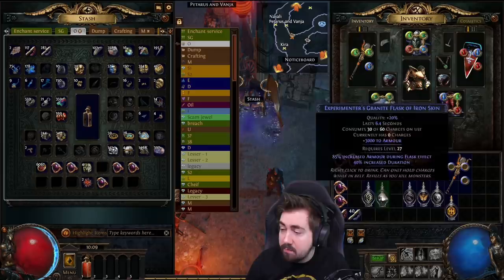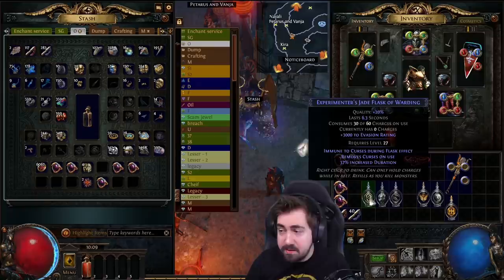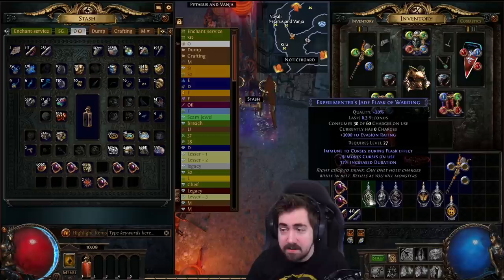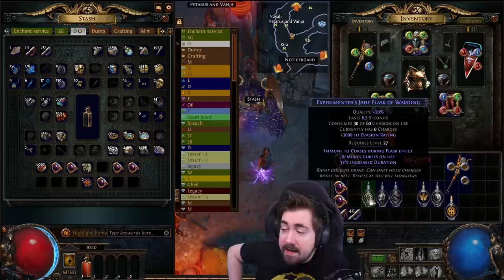Let's look at the other ones. We can start with jade and granite — they are like the two most important flasks in my opinion, closely followed by, or maybe even quartz might be the most important. Jade is a really incredibly strong flask on pretty much any character. It's really, really good for dealing against porcupines — the quill porcupine things that explode and you've probably died to them. They are a really good defense against those.